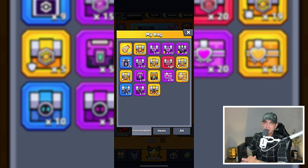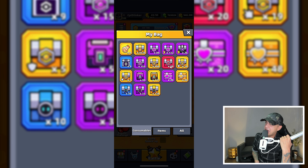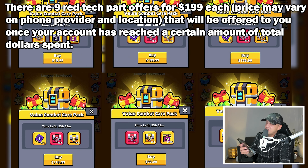I went straight to the horse's mouth and he blessed us with a response. Here's what Captain Stinker, the owner of the account, says. Also, check out these images. There are nine red tech part offers for $199 each. Price may vary on phone provider and location. That will be offered to you once your account has reached a certain amount of total dollars spent.